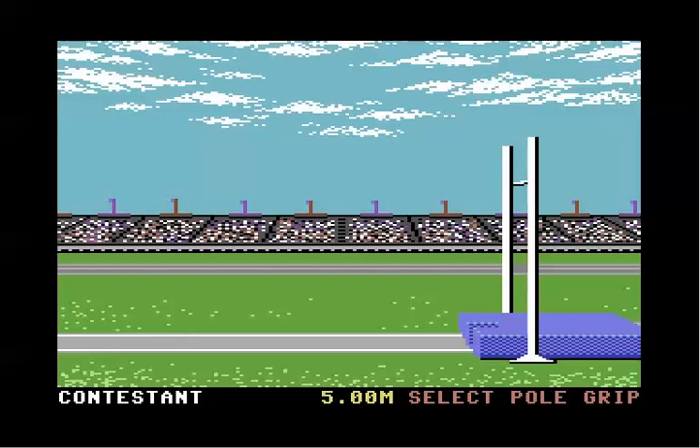After you choose a bar height, or just before you make your next jump, you have to select a pole grip. Lower pole grips offer faster ascent towards the bar and better speed for leaping, but you won't be able to clear higher bar heights with them. So you'll have to get used to medium and high pole grips at some point.